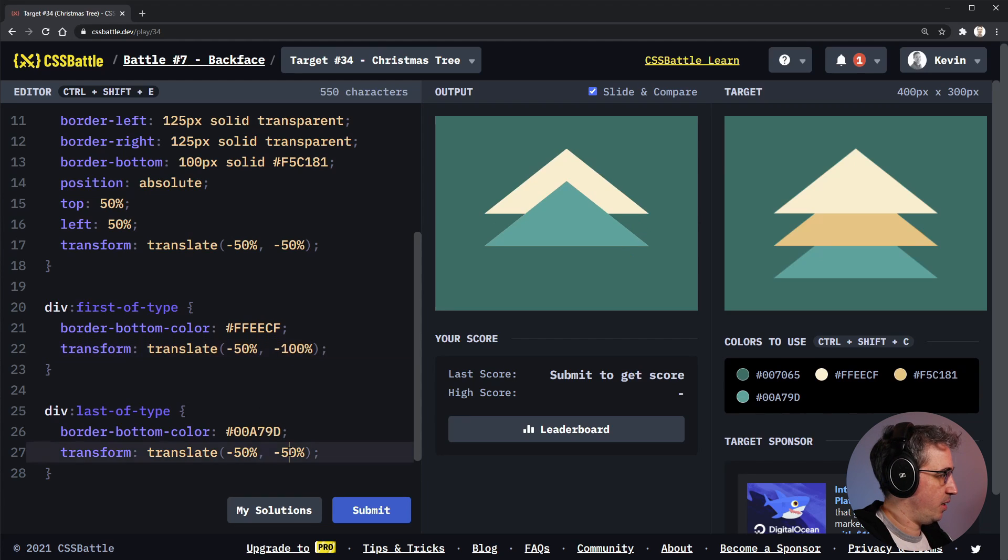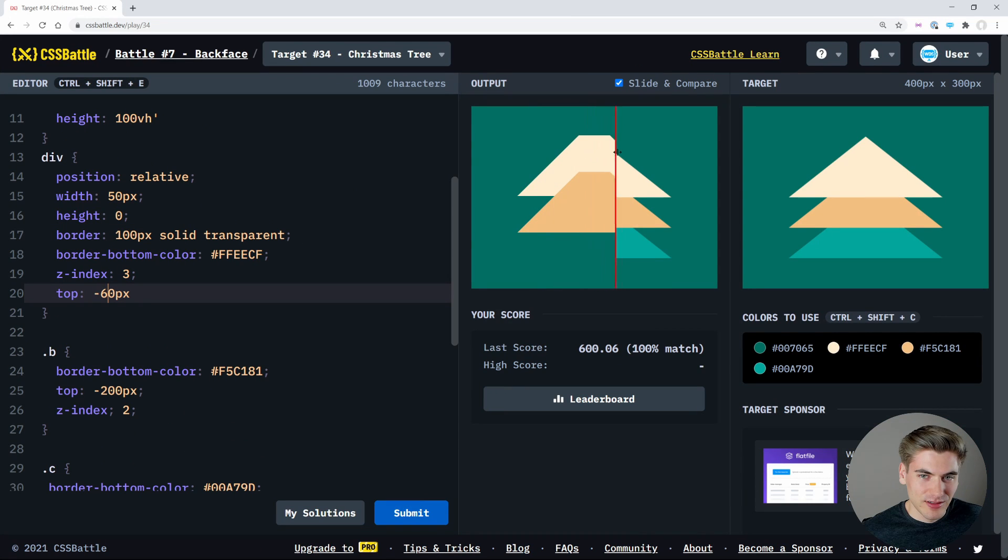This one would be a positive 100... no, zero, negative 20, negative 10... wait wait wait, that's perfect! I was eyeballing it on the side. This approach is just not correct at all — I feel like I should have just gone with boxes on their sides and cut them off.